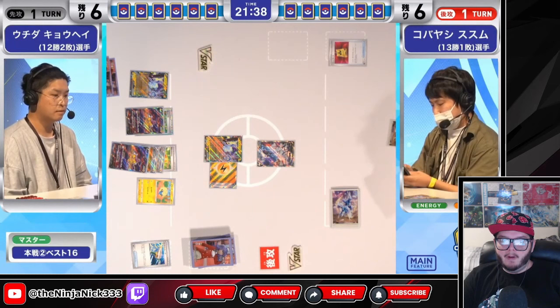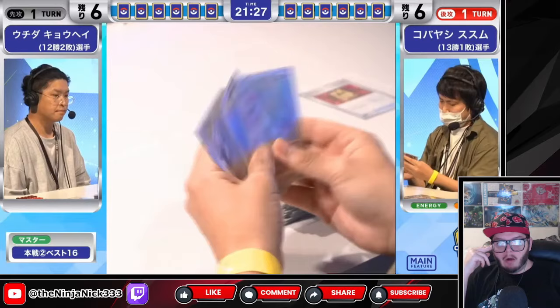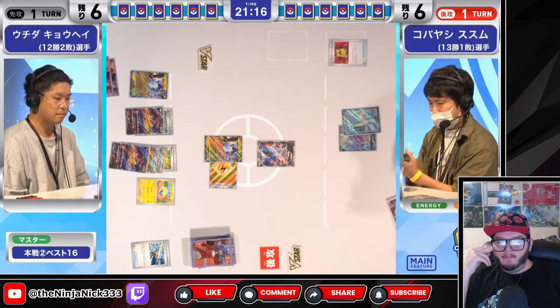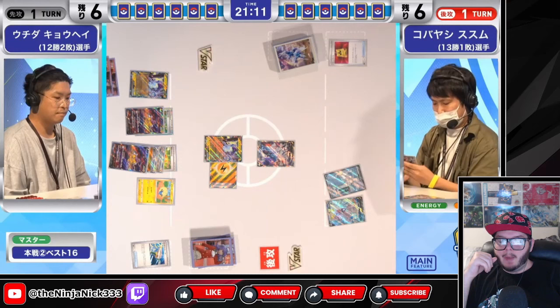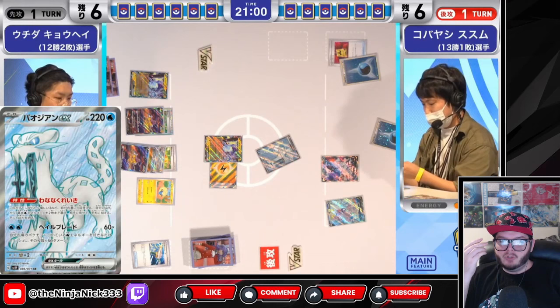You have cross switchers so that you can use Canceling Cologne and attack with your Radiant Greninja. It's a lot harder to power up these Pokémon than in just the regular Chan Pao back Scizor deck. Because usually what you want to do is go for two Palkias and then clean up with Chan Pao. But by the time you get to the Chan Pao attack, you've already used all your energies because all your Palkias got knocked out. So you have to get extra energies into the discard pile and Star Portal early just to get energies in play for the Chan Pao.